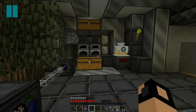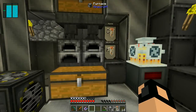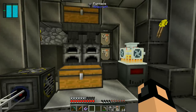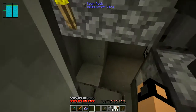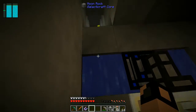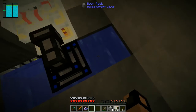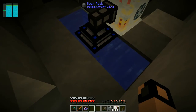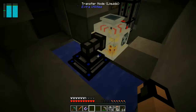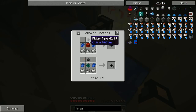Hey guys, this is Paleo Twister from RadFamily100 and I'm here to show you another endless power source, this time using water. You need a source block here and a source block here, which creates the endless water source right here. That's where you put your liquid transfer node.